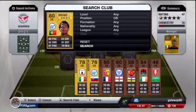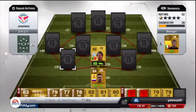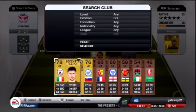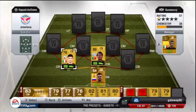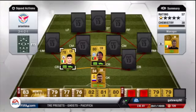First centre-back is Bruno Alves — fairly slow but decent defender and heading stats. Basically he's just a gap filler, there's no one else you can really pick. Next on the left side of centre-back we have Bocchetti, fairly paced centre-back with 76 pace, 79 defending, 80 heading. 600 coins, not bad at all.